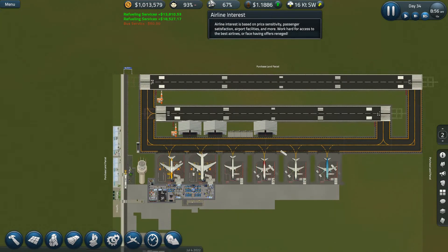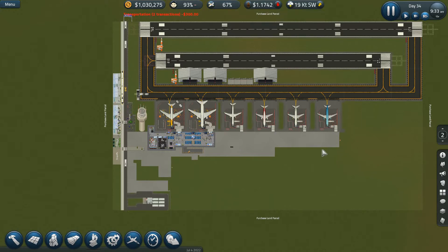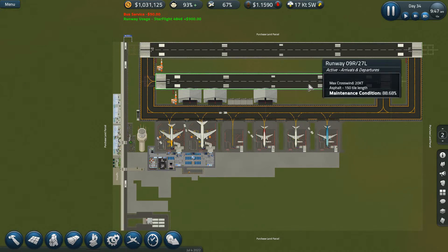We need to do that another way. As you can see, it's based on price sensitivity, passenger satisfaction, airport facilities and more. We have two runways as it stands - one 180-tile and one 150-tile.